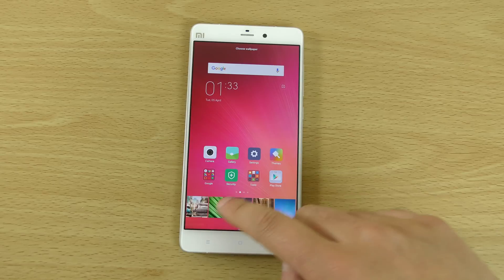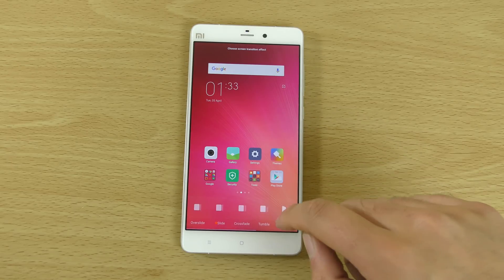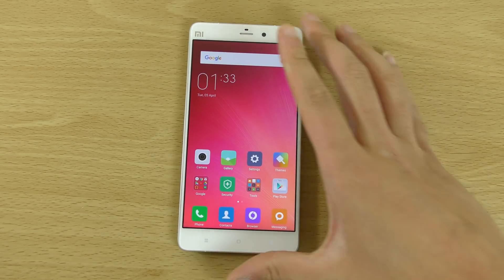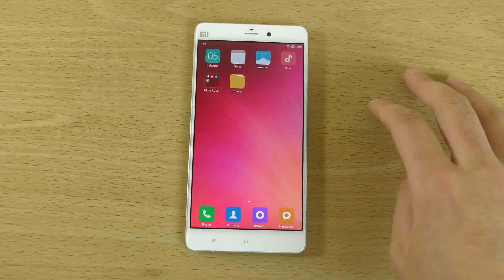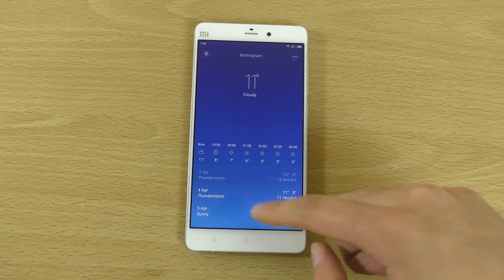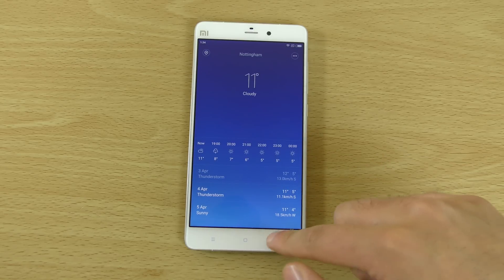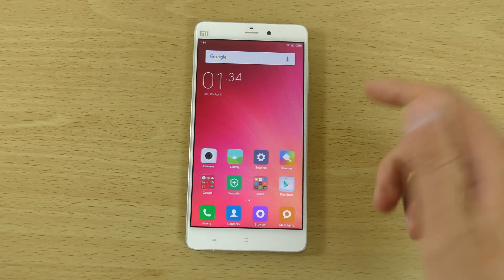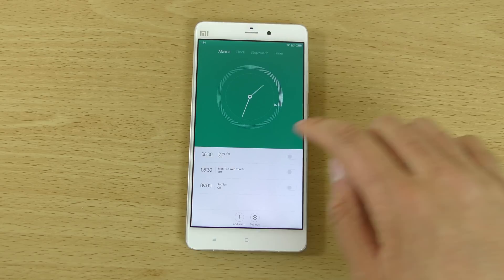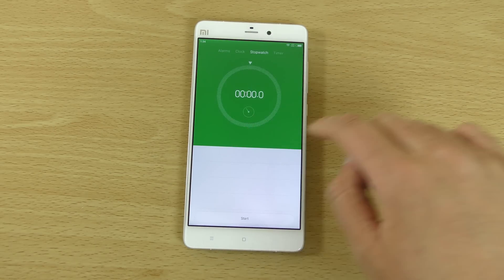You do get some customizations when it comes to your wallpaper — you can see I've got a nice one on here — and also transition effects, so there's lots of customization available. I think MIUI is a lot better than some of the other Chinese skins. It would be nice if it went a bit more towards stock in some ways, like there's no app drawer, but then again stock Android is going that way anyway. MIUI is definitely nicer than stock Android in a lot of ways, particularly with the clock.